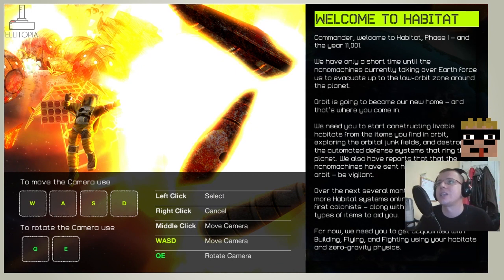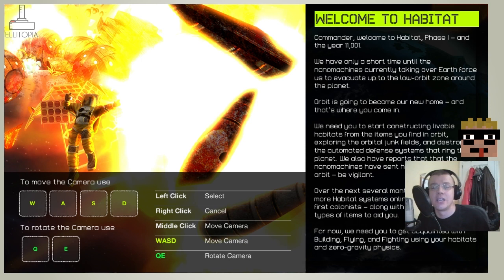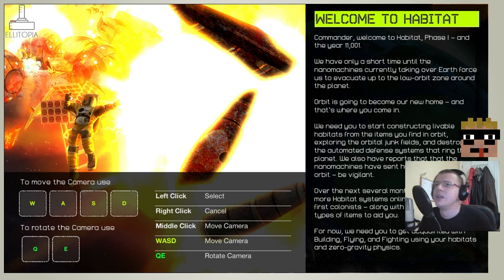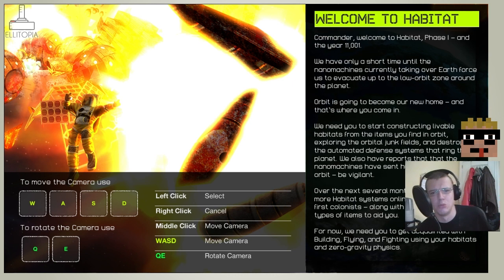We're going to start a game. Welcome to Habitat, Commander. Welcome to Habitat Phase One, and the year 11,001. We have only a short time until the nano machines currently taking over Earth force us to evacuate up to the low orbit zone around the planet. Orbit is going to become our new home. We need you to start constructing livable habitats from the items you find in orbit, exploring the orbital junk fields, and destroying the automated defense systems that ring the planet. We also have reports that the nano machines have sent hunter clouds into orbit.